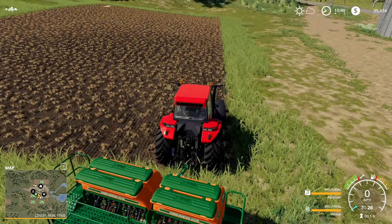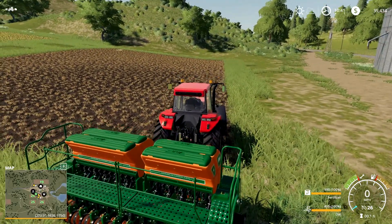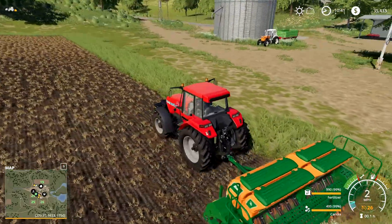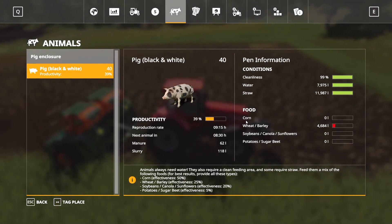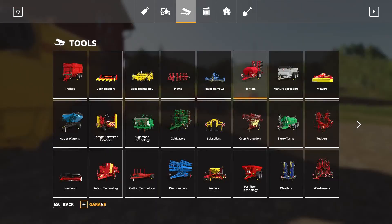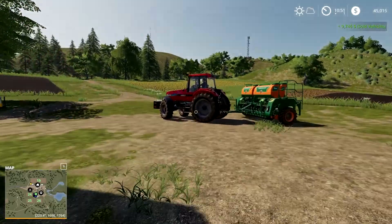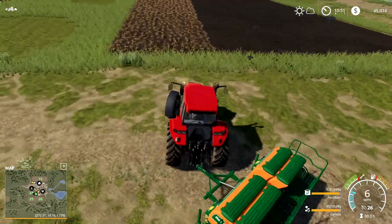Press Y to switch between seed types — wheat, barley, oat, canola — and select what you want to plant. Press H to hire a worker and they'll do the seeding automatically. My next objective is to focus on corn, but the worker got stuck with a seeder in the way — I had to move it.